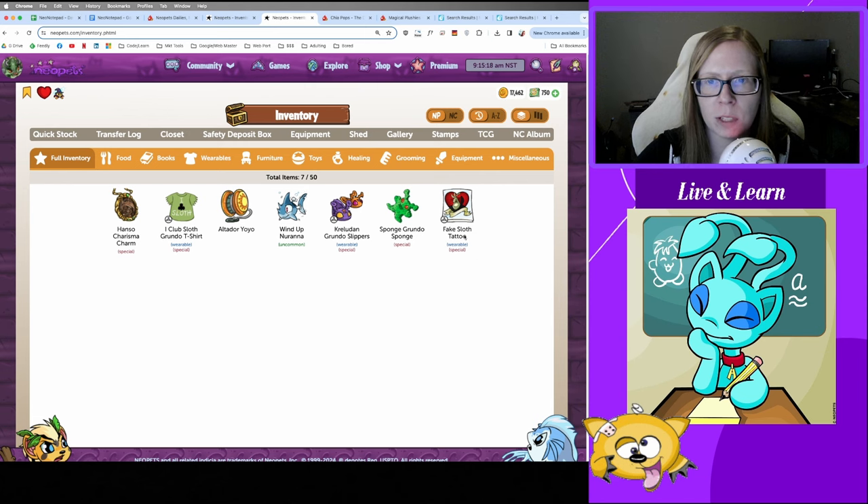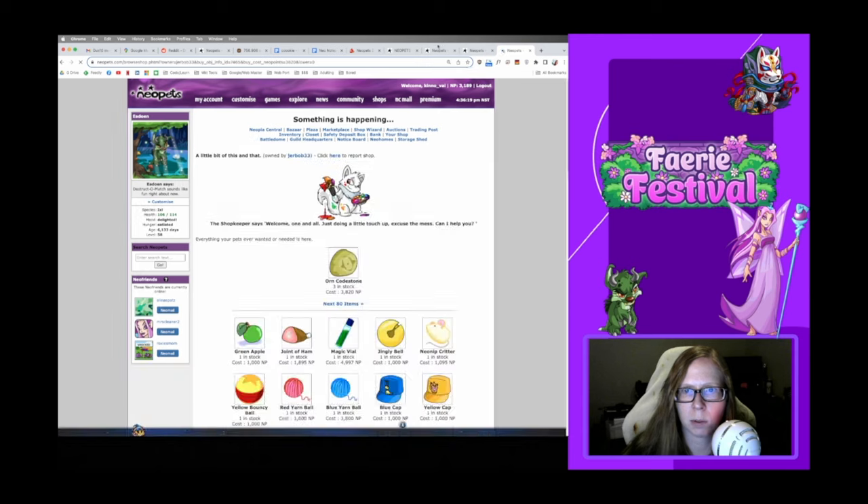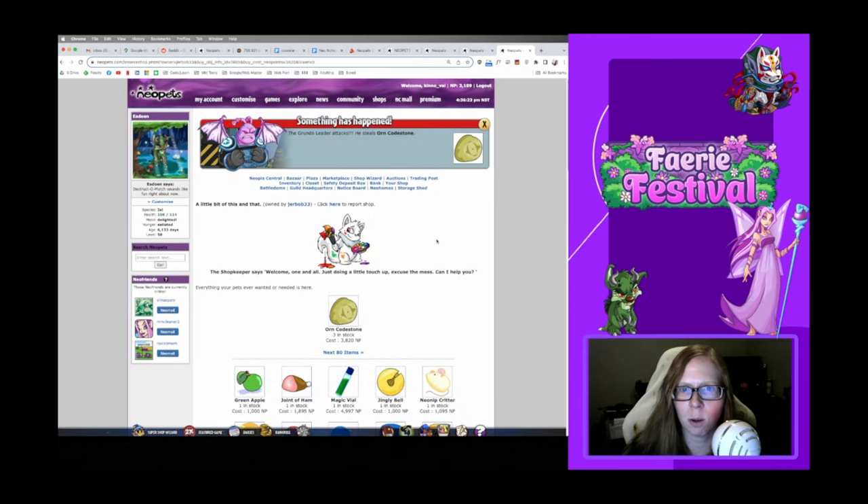There are also random events on the site that are out to get you — just yesterday my Neopet sneezed too hard and lost an HP. My advice: whenever you get a high-value item, put it somewhere safe as quickly as possible — Safety Deposit Box, shop stock, Trading Post, or your gallery. Your inventory is not safe; the Pant Devil and other random events can steal your items or turn them into a pile of soot. It's rare but it can happen — I once had a Codestone stolen by a random event the moment I bought it.